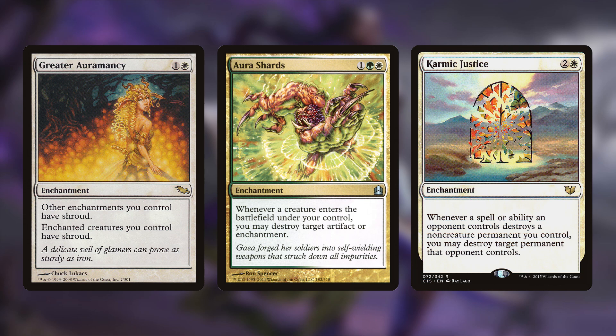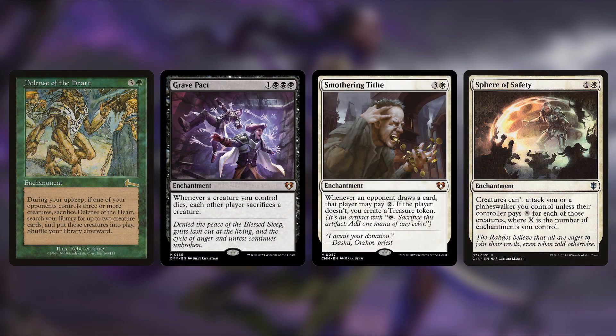Next up is Karmic Justice: two and a white for another enchantment. Whenever a spell or ability an opponent controls destroys a non-creature permanent you control, you may destroy target permanent that opponent controls. You want to destroy one of my things? Sure — just know I might take out one of your lands. It's an insurance policy; no matter what, you're getting two-for-one. And this comes down really cheap at three mana, and even when Anikthea brings it back as a 3/3 zombie it's still going to provide so much value.